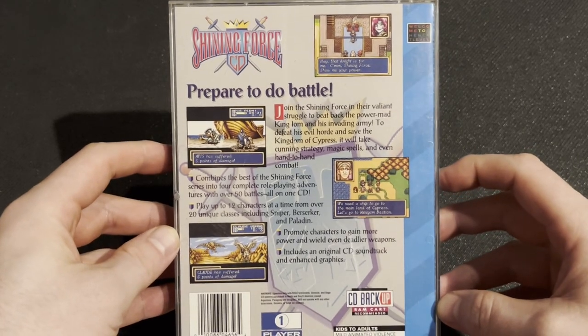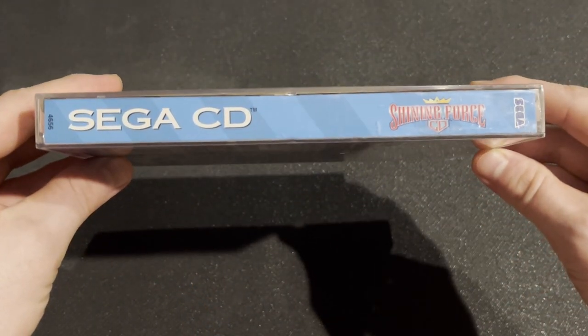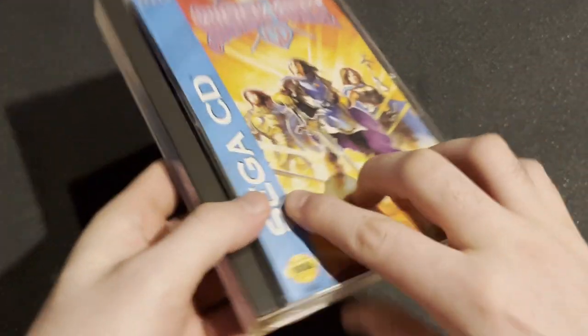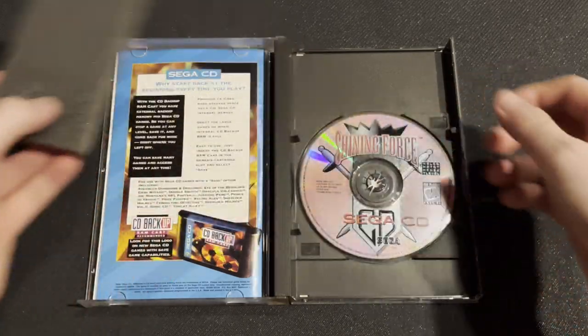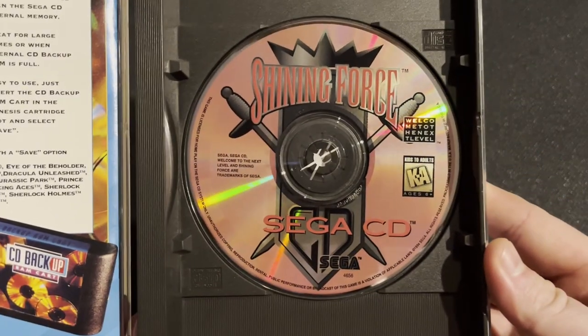If you guys want to see my playthrough or my review, I'll make sure to link everything in the description below for you. The review actually got pretty decent traction, because I guess this appeared on like New Genesis or Sega CD Mini or something. I don't really know, I don't buy that stuff. Here you have the foam that helps keep the game in place, and here is the CD itself.